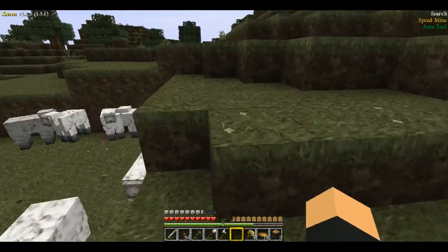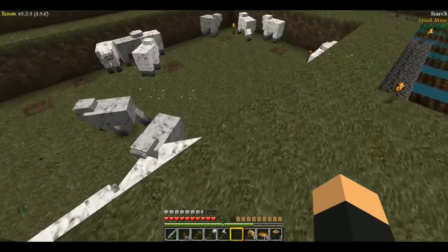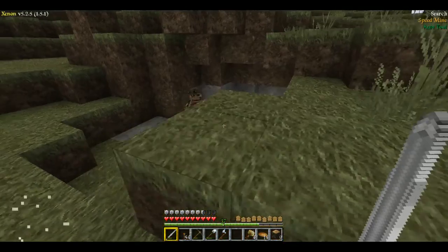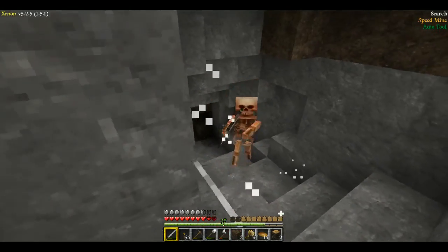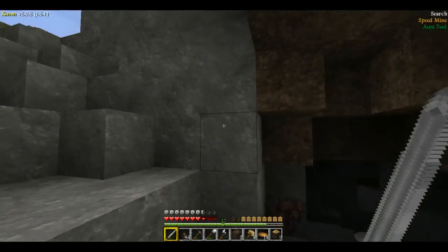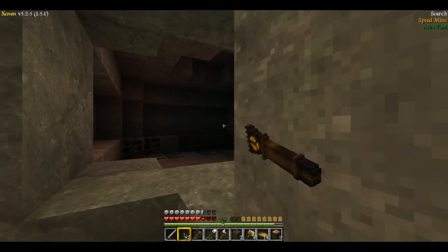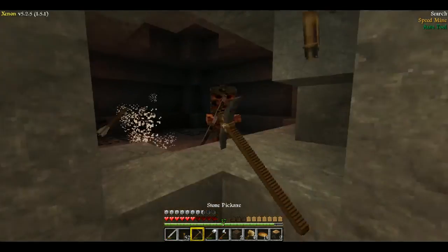That's pretty much what I've been up to on my server. The tunnels I have tunneled down to bedrock — or close to bedrock — have taken a majority of time. The only thing about auto tool that is bad is whenever you are fighting mobs, sometimes it will switch up and pull out something that is just really, really dumb to use. There's a pool of lava right here — if I was to dig down I would not want to fall into that.